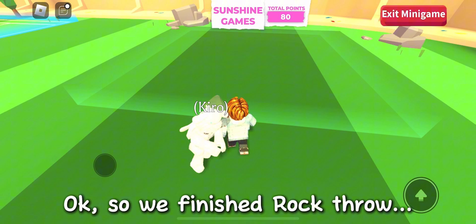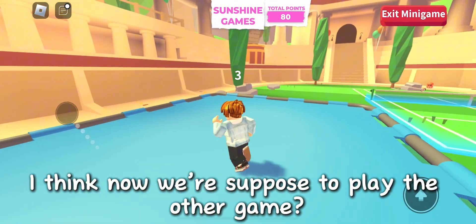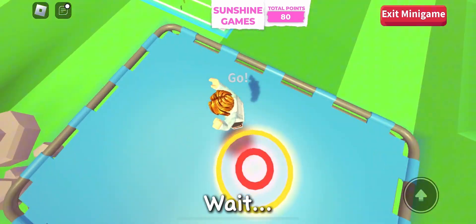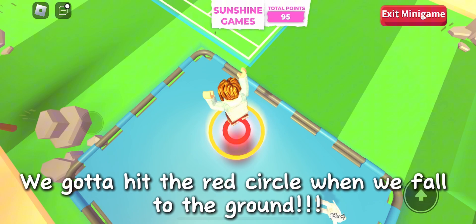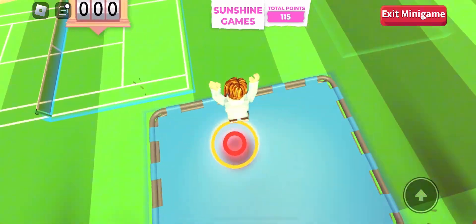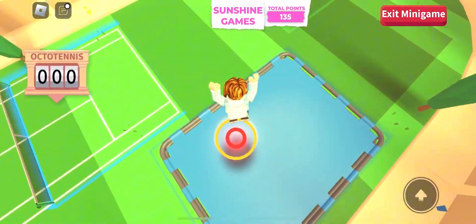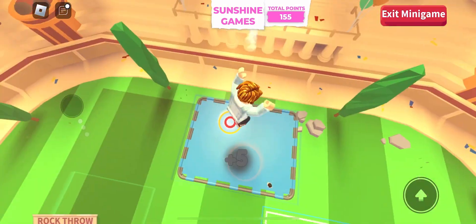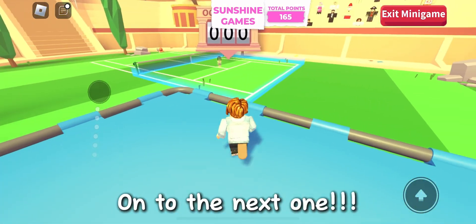Okay, so we finished rock throw. Now we're supposed to play the other game. I think I know how to play this — we gotta hit the red circle when we fall to the ground. Easy game, on to the next one.